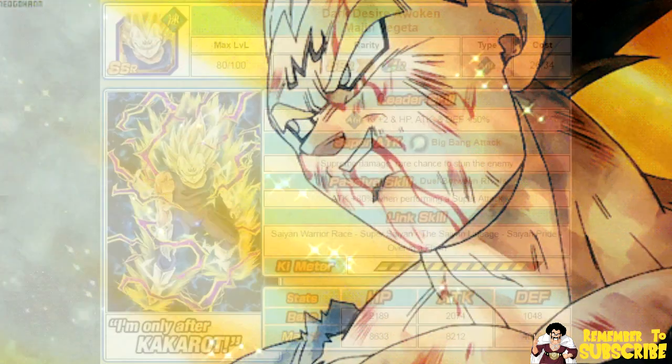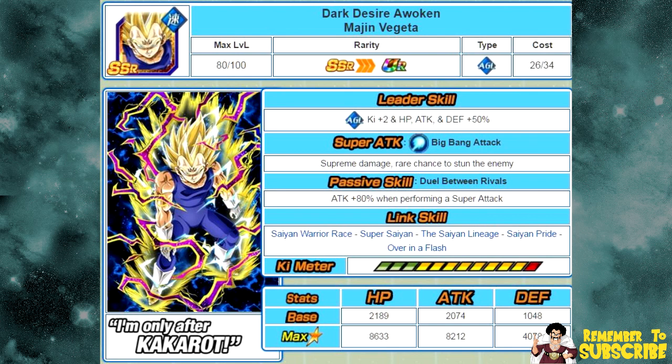We're going to start off with his base form. It is the Dark Desire Awoken Majin Vegeta. His leader skill is Agility Key plus 2, HP, Attack, and Defense plus 50%. His super attack is Big Bang Attack — supreme damage, rare chance to stun the enemy. Passive skill is Duel Between Rivals — attack plus 80% when performing a super attack. And link skills are Saiyan Warrior Ace, Super Saiyan, the Saiyan Lineage, Saiyan Pride, and Overnight Flash.